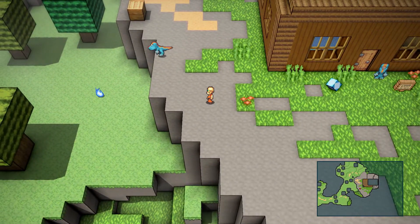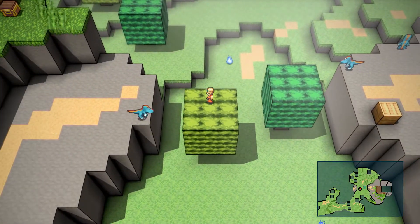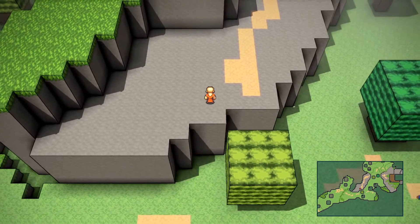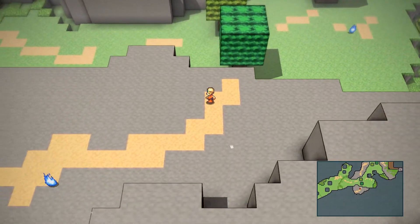Head on out of the house and we are going to be doing some platforming. You're going to want to jump on these trees. Say hello to the Quintar. And we're going to do some more tree jumping.